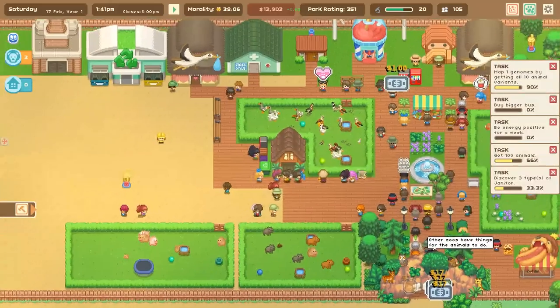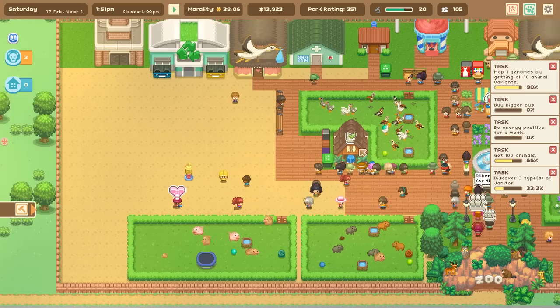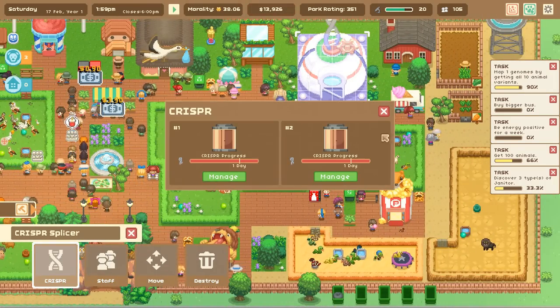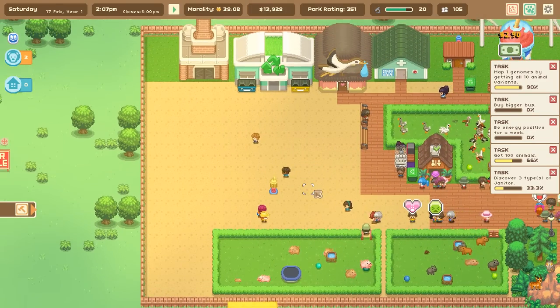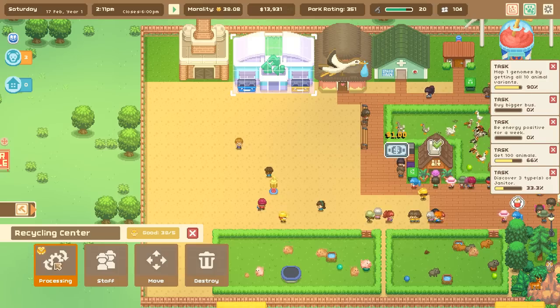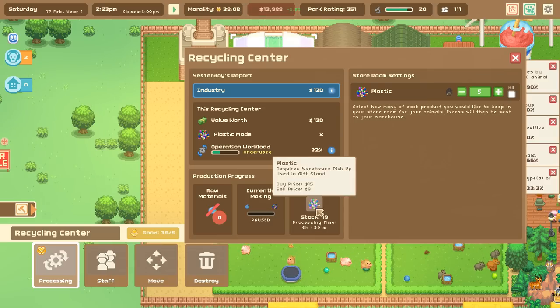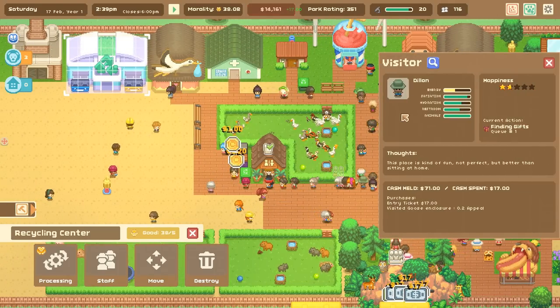We're just missing one goose variant, so we need to get our hands on a female fancy goose — we might try cloning. Now, as I said, we're going to try to create a celebration place for our future reboosts, get more money from visitors, and gather more trash to turn into treasure. I also have stock requiring warehouse pickup at the gift shop.